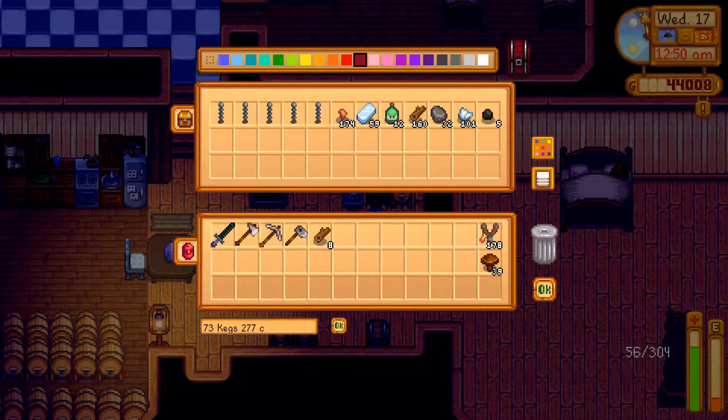So how many copper bars do we need? We need 86 copper bars — that's probably 430 copper ore total, since it's five ore per bar. 86 times 5 is 430. God, 430 copper total. Okay, I already noted that.